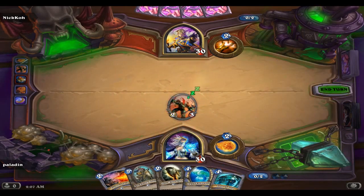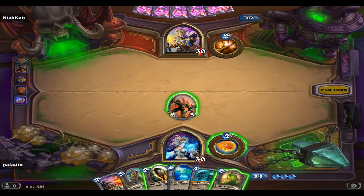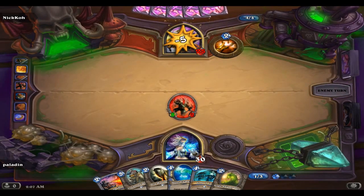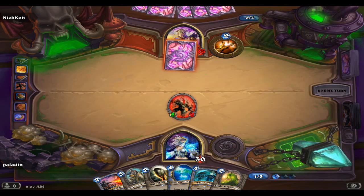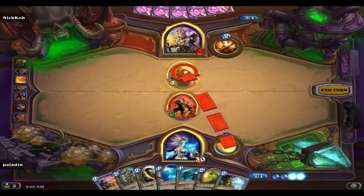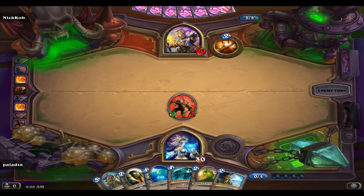Oh, Cone of Cold - that will be helpful. Wow, nothing on turn three. I could ping him here, make him a five-three... all right, five-two. I think I'm going to do that. So Guardian - oh, that actually works out perfectly for my mana cost. Ping the shield, Flame Cannon, five-five - more damage. We're on a pretty good roll here.